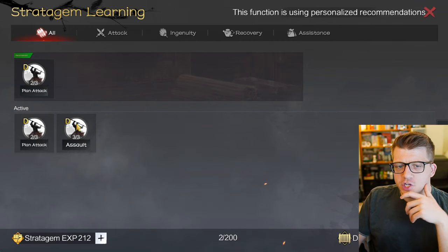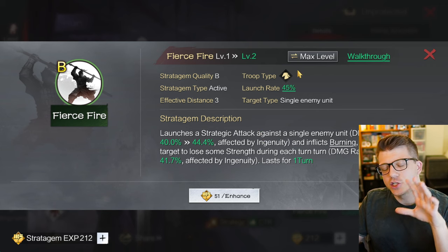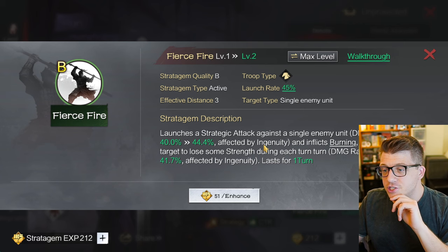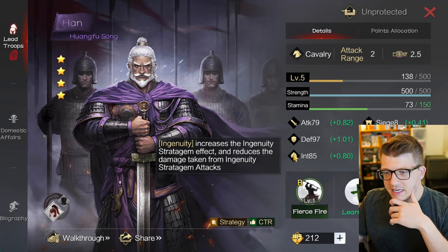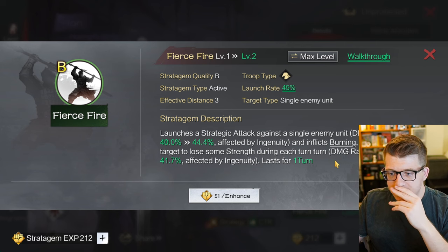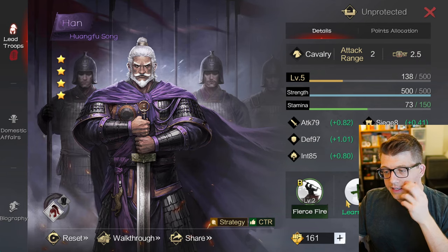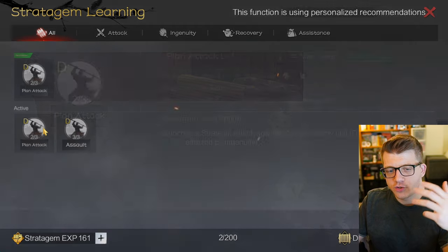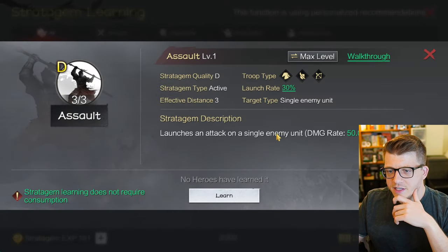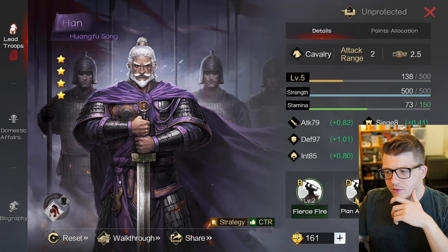Stratagems are kind of like skills. For instance, this cavalry general has 'Fierce Fire' - his general's stratagem launches a strategic attack against a single enemy unit with a damage rate of 40%, affected by ingenuity. It also inflicts burning, causing the target to lose some strength each turn with a damage rate of 37.5% for one turn. We can enhance it for 50, and he can also learn a generic stratagem - one has 43.5% damage rate, another has 50% based on ingenuity, which he's already good with.